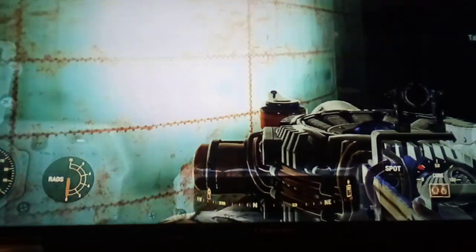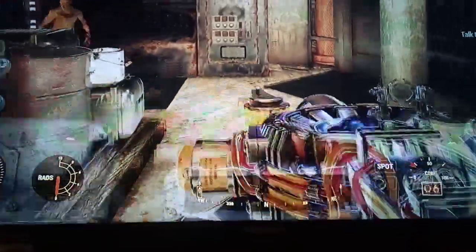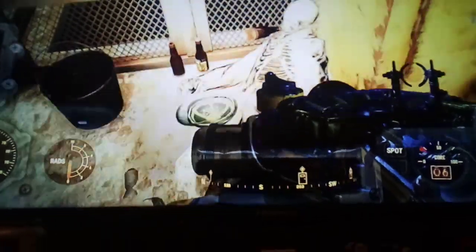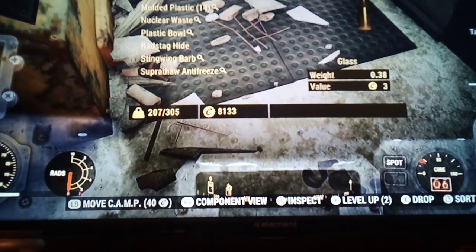From here — I've shown this in a previous video — I'm going to go ahead over here, take a right through this security gate, and keep going through this security gate. There's going to be a man who has drunk himself to death. We're going to go ahead and profit off of his misfortune by taking all of his beer bottles. We're now going to have 25 beer bottles so far.